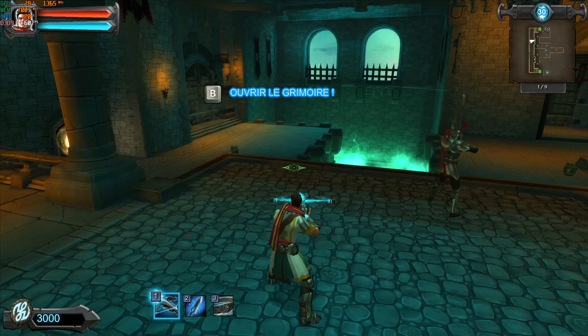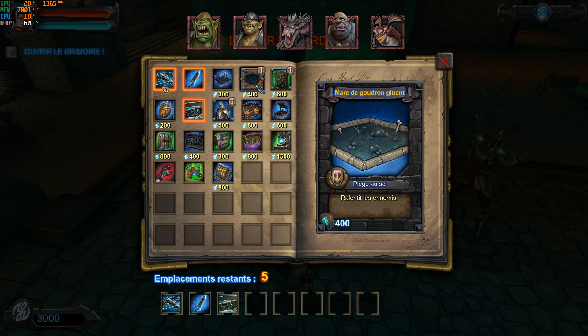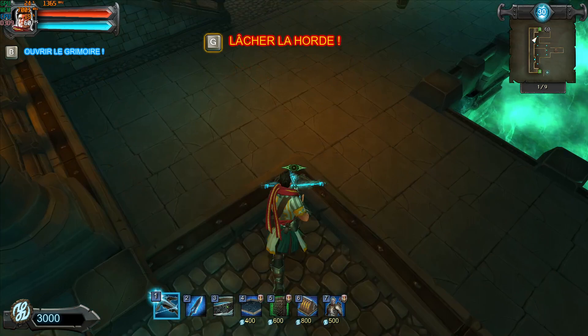So we need to select our traps and equipment accordingly. I'm going to take the blade staff as usual just in case. We're going to take the wind belt because we have these big giant pools of acid where we can blow the orcs into. We're going to take the tower traps, the arrow walls, the floor scorchers, and the archers. The last slot we're not going to fill because that wasn't available when I played the level for the first time.